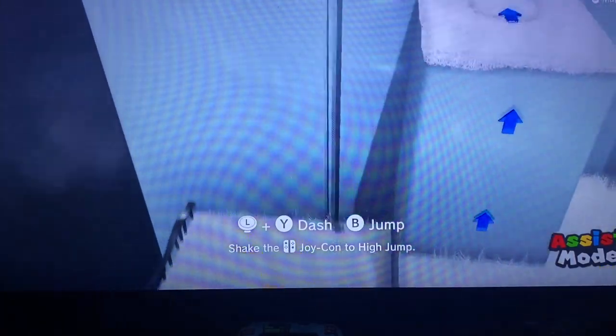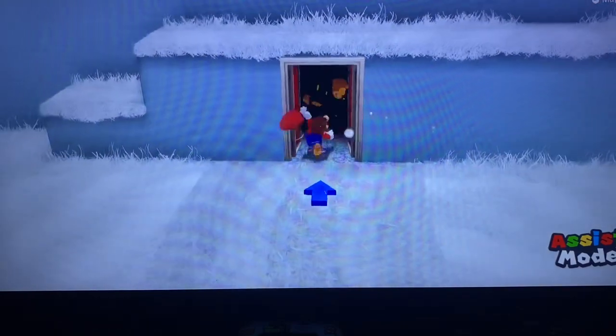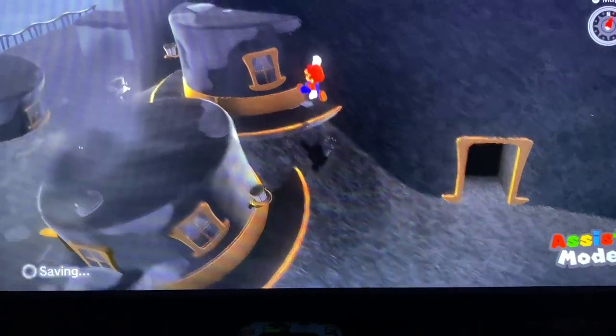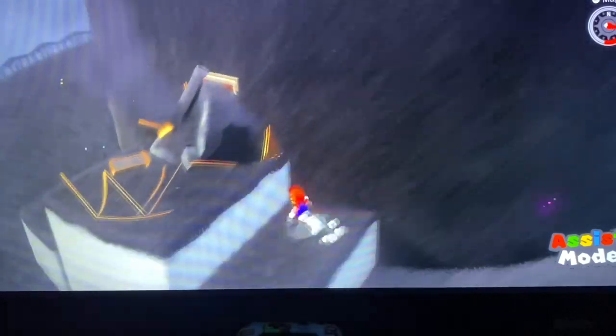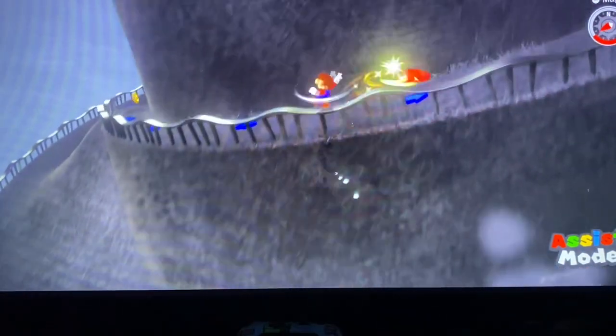I'm just using the frog to get up here, dismantling Cappy and getting in here. Now we are very close to our first boss fight. I'm just getting this and then doing a triple jump to give me some extra height and get me up here.